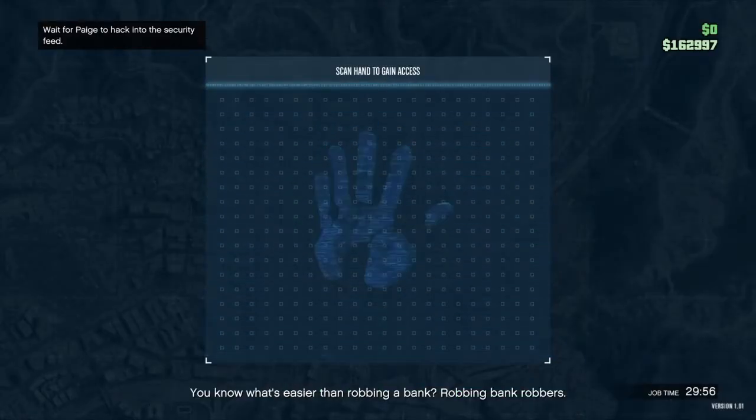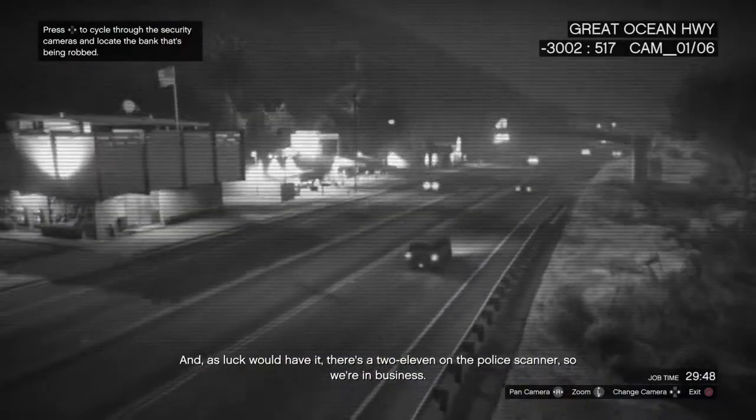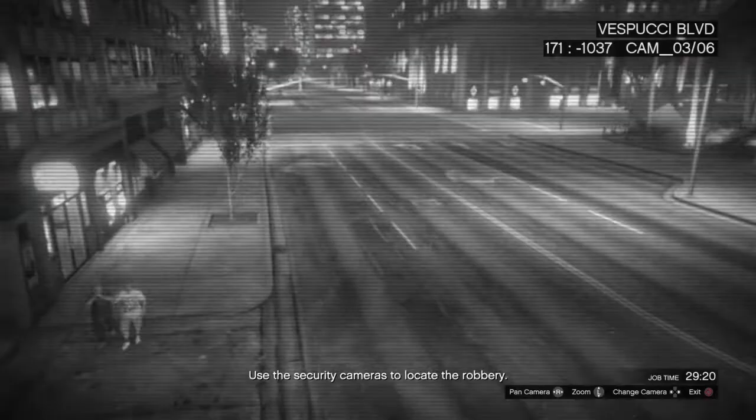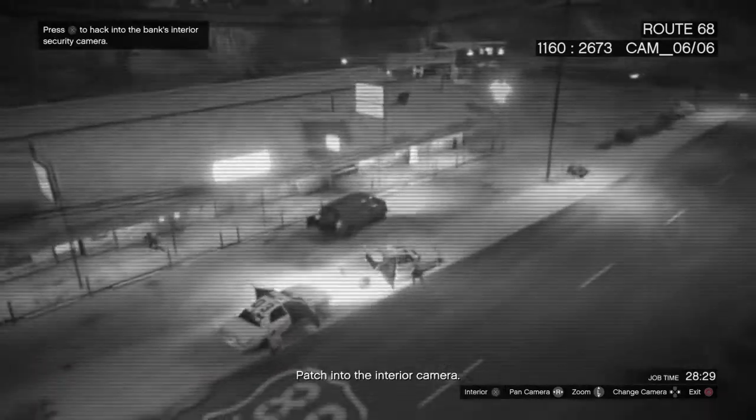Happen to the security cameras — you got to look for this bank robbery. Just keep switching over the cameras till you find the bank that the robbery is taking place at. Obviously not over here, it's all quiet in this neighborhood. Definitely not over here. Sometimes this will take a bit of a minute but we'll find the right one — it's gonna be way out here in the boonies, man.